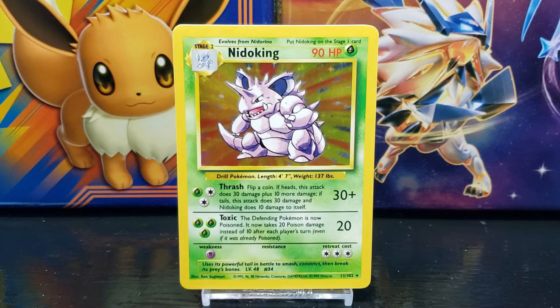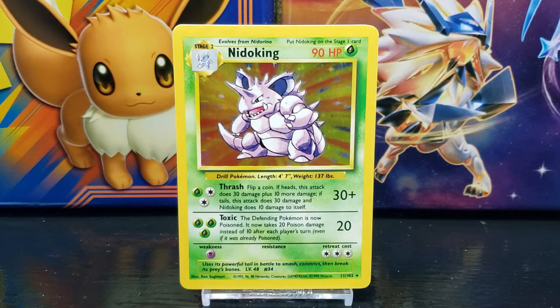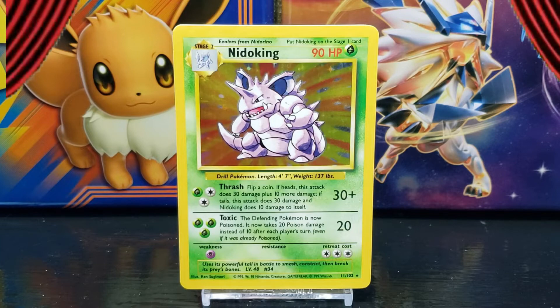A little bit of trivia about this card: the Nidoking in the illustration is slightly unique in that Nidoking generally have a more teal-colored ear interior rather than the bluish-purple color in the card artwork. Another unique feature is that generally Nidoking's chest, arm spikes, and sectioned-off cone-shaped feet are a distinct white color rather than the purple tone shown in the illustration.